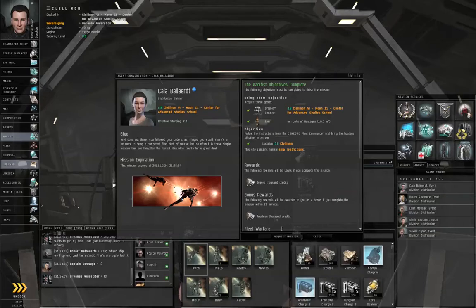Hello, I am Seamus Donohue of EVE University, and this is episode 43 of How to Survive EVE Online. We're going to get started with the ninth step of the advanced military chain, so let's request the mission from the agent.